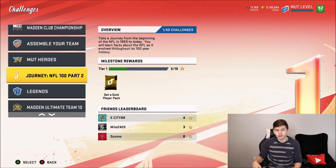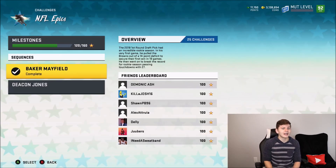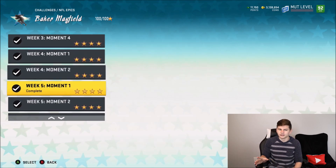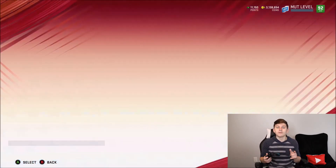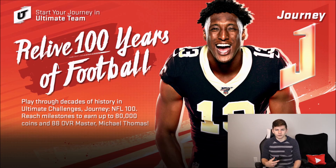Now after you guys are finished with the Journey — and by the way, when you're doing the Journey you're obviously going to level up a decent amount and get some pretty good XP — number two, you definitely want to work on leveling up. The quickest way to level up that I've found is NFL Epics, specifically Baker Mayfield solos. Not the one I originally did — I used to do week five moment three, but actually it's week 10, moment one, that tends to be the best in terms of speed and XP.